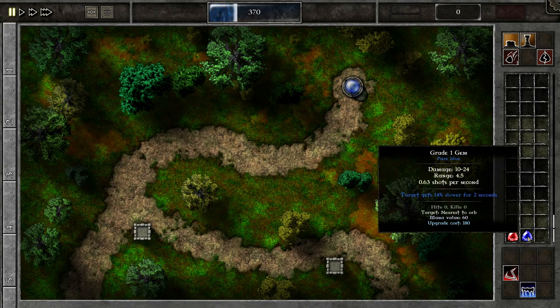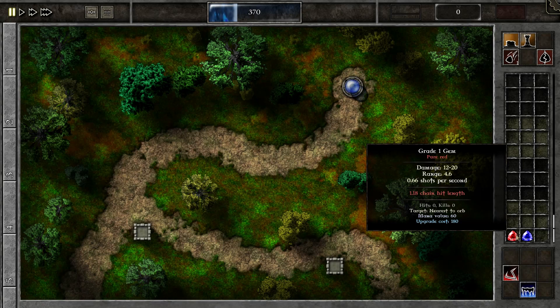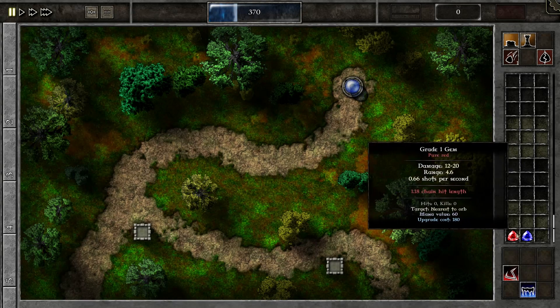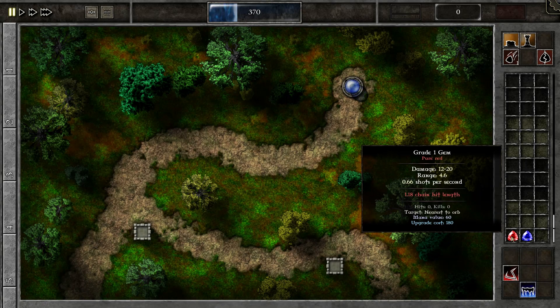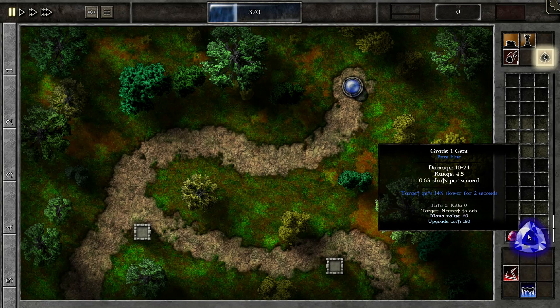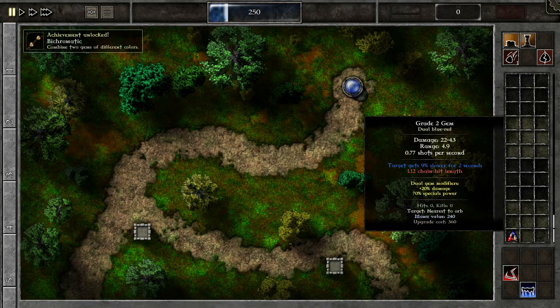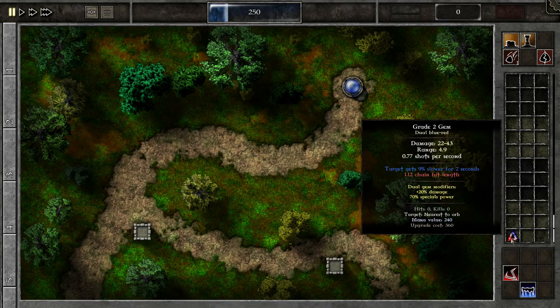I'm going to create a blue gem. Both of these do about the same damage — the red one does higher base damage and lower max damage, the blue one has lower minimum and higher max damage. They also have different secondary effects: this one has chain hit, which means if you hit someone and there's another monster nearby it will hit both of them. The other one slows targets. What I'm going to do is pick this up, press G to combine gems, and drop it on top of the red one — and we get the achievement 'chromatic.' Now we have a red-blue gem. This means it gains 20% damage but loses 30% special power. So this is for when you want to do more damage but don't really care about the secondary effect.